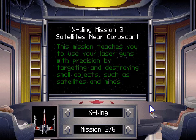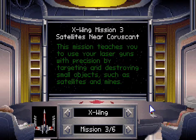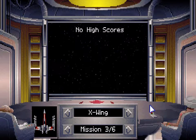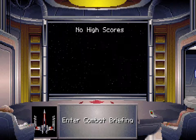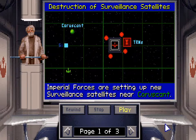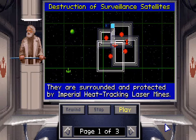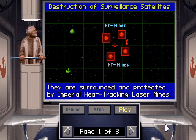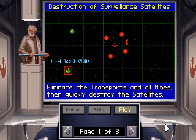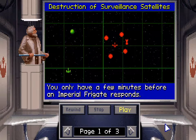X-Wing Mission 3: satellites near Coruscant. This mission teaches you to use your laser guns with precision by targeting and destroying small objects such as satellites and mines. Let's do it — let's take out the satellites and those mines. The Imperial forces are setting up new surveillance satellites near Coruscant; they are surrounded and protected by Imperial heat-tracking laser mines. Eliminate the transports and all mines, then quickly destroy the satellites — you only have a few minutes before an Imperial frigate responds.